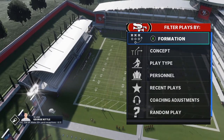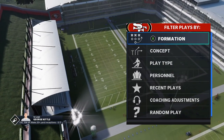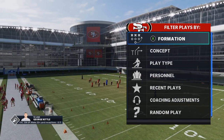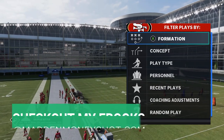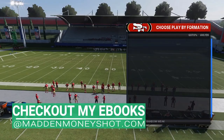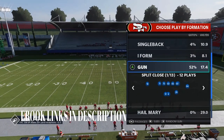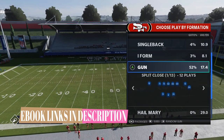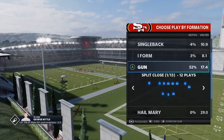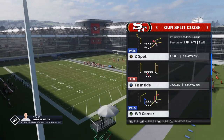Welcome back YouTubers and Madden fans, this is Mad Money Shot sniffing out the Madden cheese as always. Got a scheme for you guys today — some run plays and pass plays on offense that I've been using in my gameplays, out of the Niners playbook. Today's video I'm going to focus on a formation that's pretty popular but I never really used a ton, and that's the Split Close. Now that I'm in the Niners, this is one of the best formations in the game as far as I'm concerned.